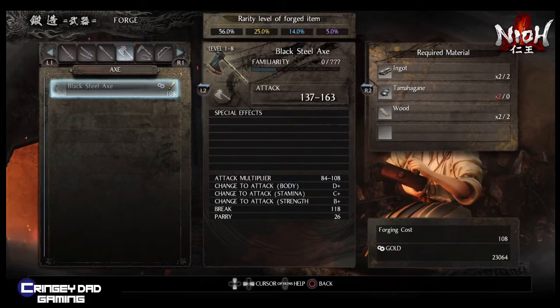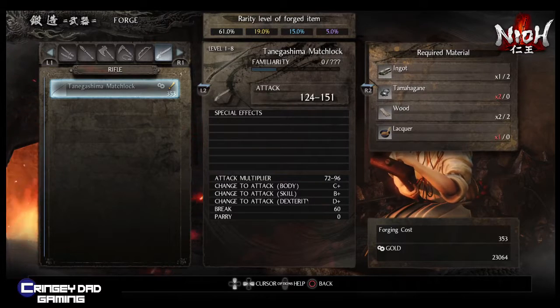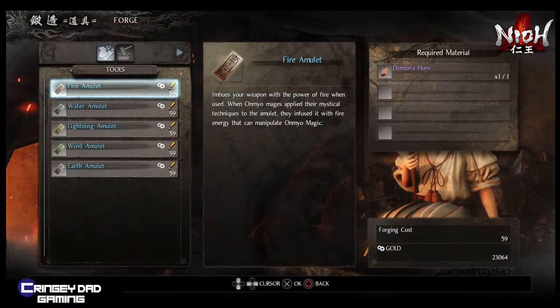The world map will open up new missions for you, but also it will unlock this area here where you can actually go to the forge and make new weapons and also buy and sell stuff. I'm just going to leave the rest of the video to play for you guys to look through some of the items you're going to come across in this shop.